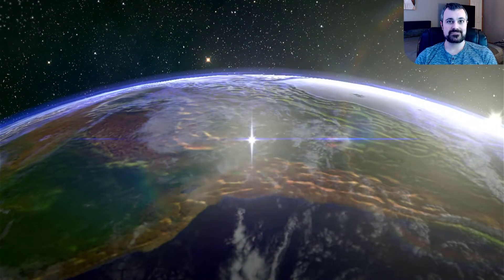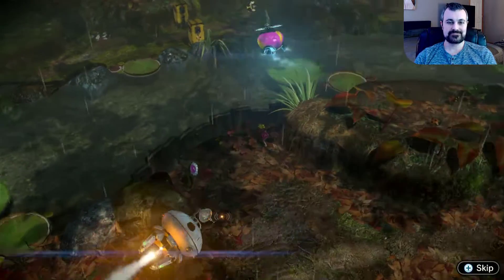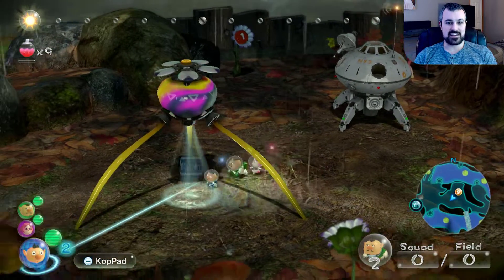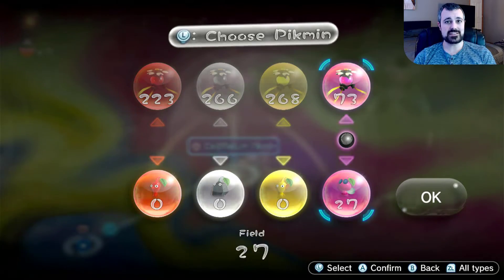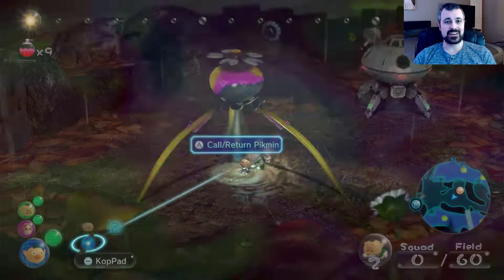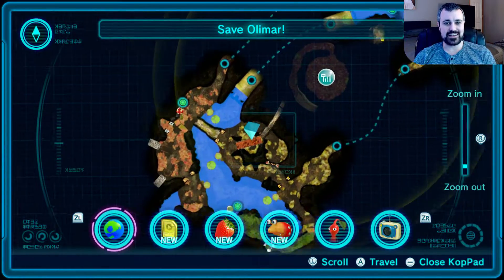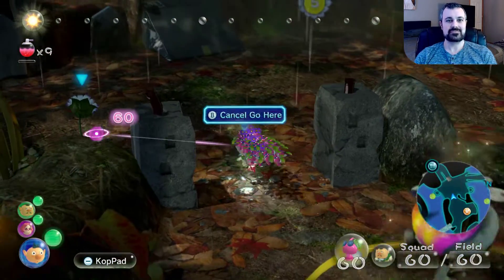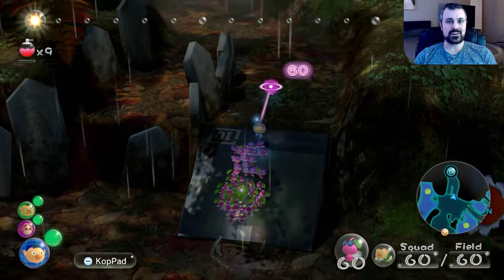We're finally going to get to see Olimar and get on top of this big crazy stump that we've been seeing looming over us in the background this whole time. Because I have some small idea of what might await us on top of that stump, I'm going to grab 60 Pink Pikmin. Why would anyone do that? I just love them. They fly and they're super cute. Pink Pikmin are the best. Let's head to this stump.